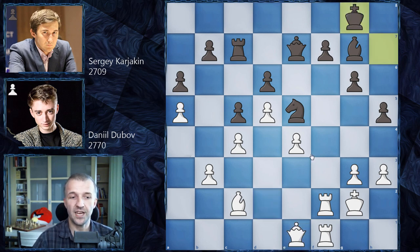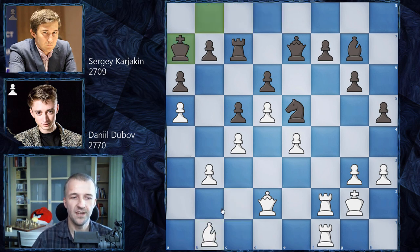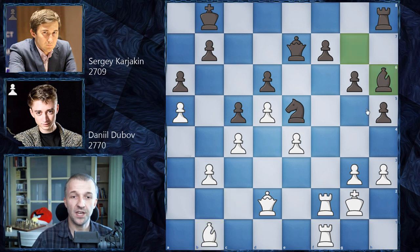King on g8, queen on d2, king on f8, bishop on d1, king on e8, bishop on c2, king on d8, bishop on b1, king on c8, bishop on c2, king on b8, bishop on b1, king on a7, bishop on c2, and now king goes back to b8. Bishop on b1. So what black tries to do — maybe relocate the king to the queenside and start to attack on the kingside. Now rook on c8, moving all pieces to the kingside. Bishop on c2, rook on h8, bishop on b1.